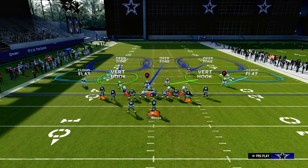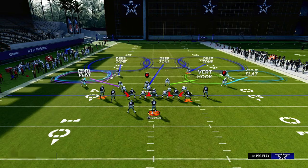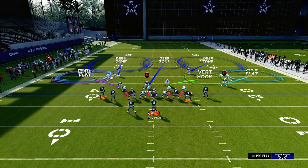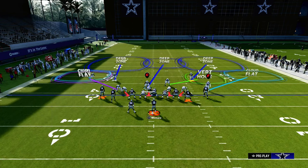To set up Mabel coverage, we are going to put the slot cornerback on a curl flat. What we have is that 30-yard cloud. Typically I like to press him, and then you can manually back up that cloud flat.